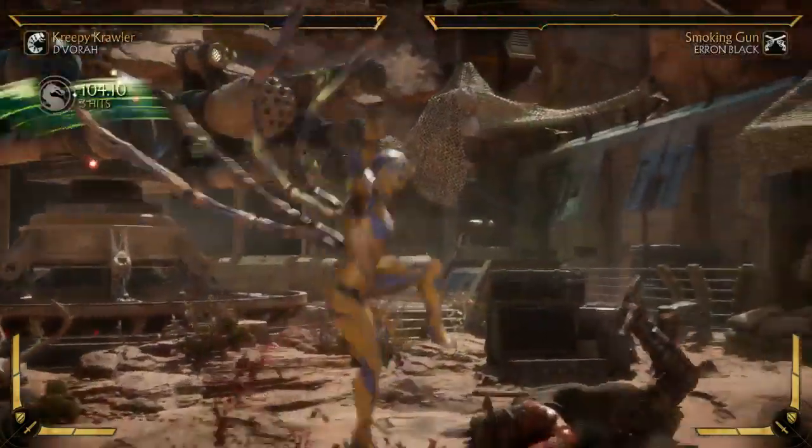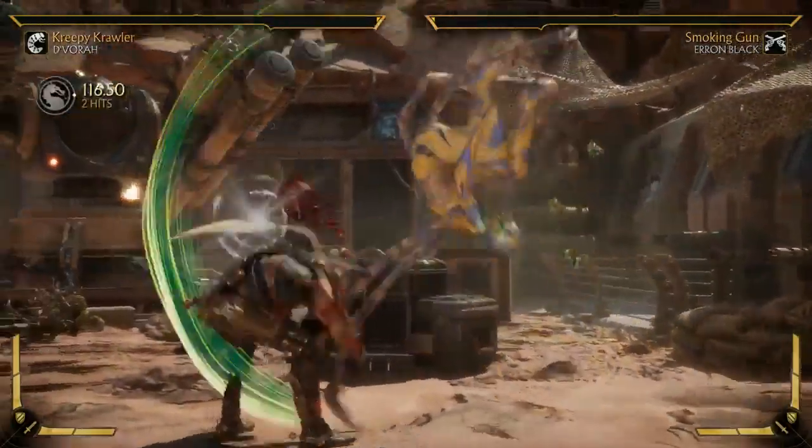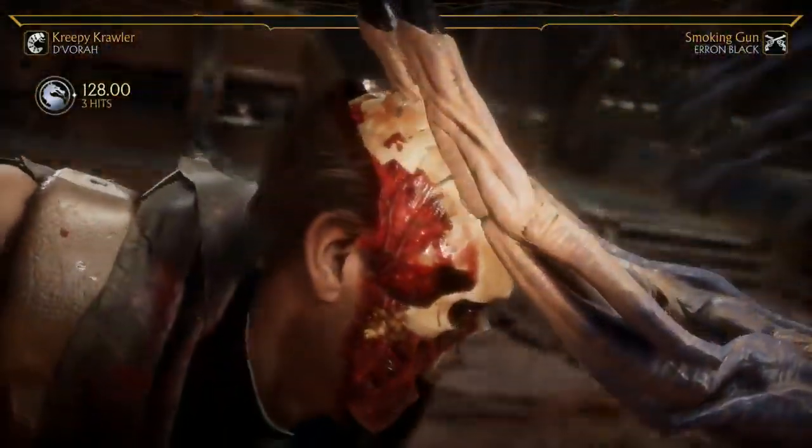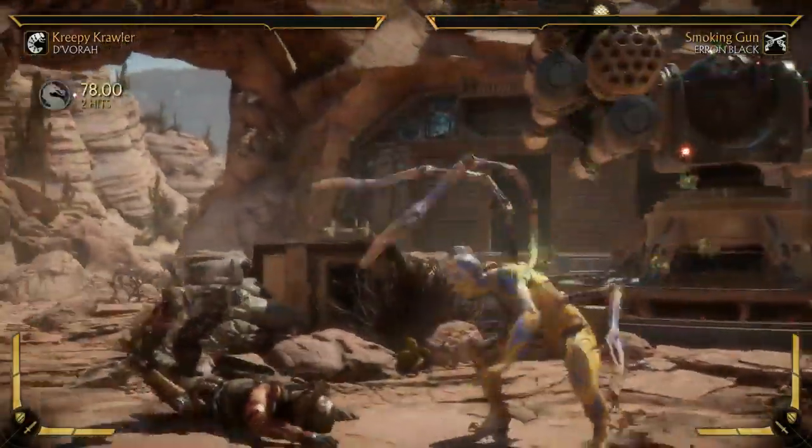The idea is you're playing the game, you hit the overhead. Now as the opponent is getting up — remember, she has the low. And they're going to know if you hit it a second time, it's loaded, and then she's going to get a combo.